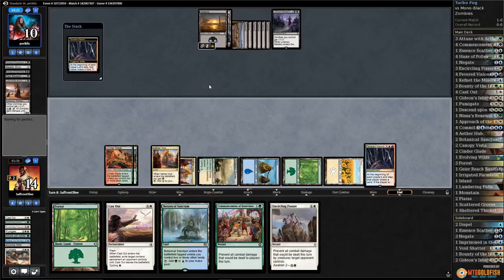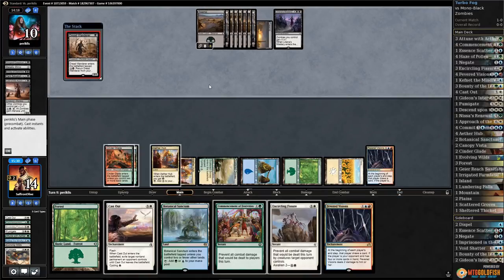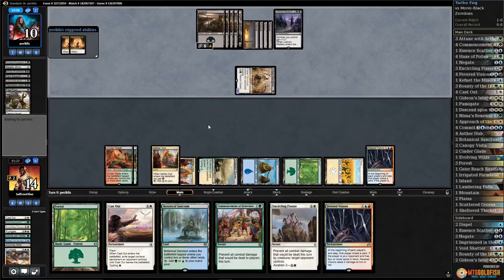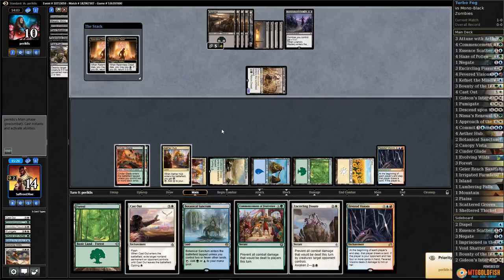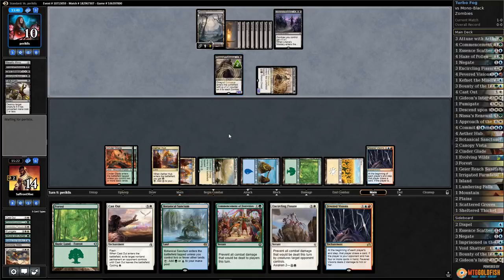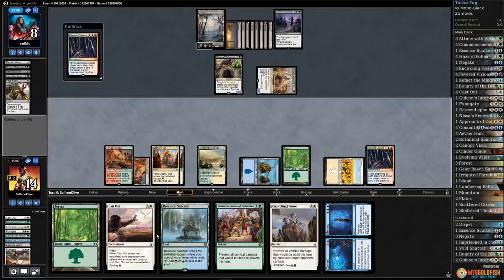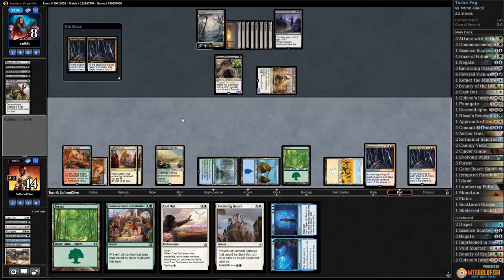Another Fevered Visions — that picks up the clock a little bit as well. Opponent has Swamp, Dread Wanderer. We'll find Descend Upon the Sinful at some point too, and that's so good against Relentless Deads and Dread Wanderers. Opponent's getting tricky — also leaving Fatal Pushes in their deck. I don't think our opponent really knew how to sideboard against our deck. There's a Diregraf — still dies to our fogs. There's Commit to Memory. I think we just play Fevered Visions, play Sanctum, and pass the turn, planning on Commit to Memory.